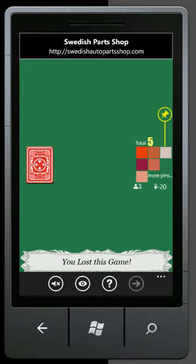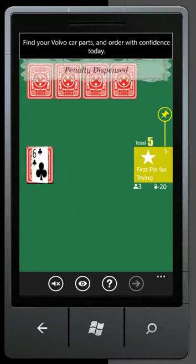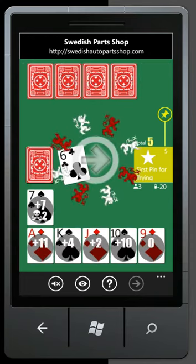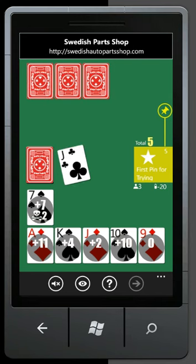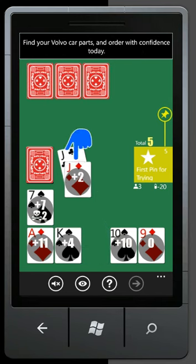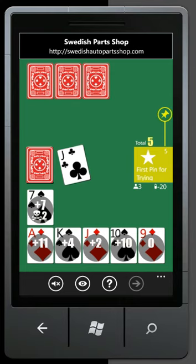And I just lost — but that's okay. If you need help or a hint, you can click on the question mark button right here, and Gandalf will show us the best move in your phone's opinion.